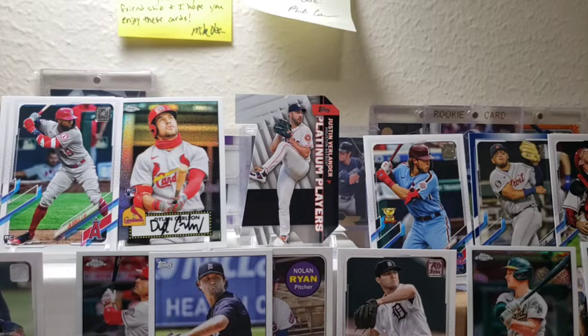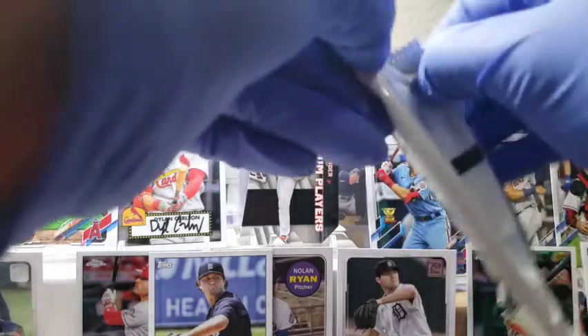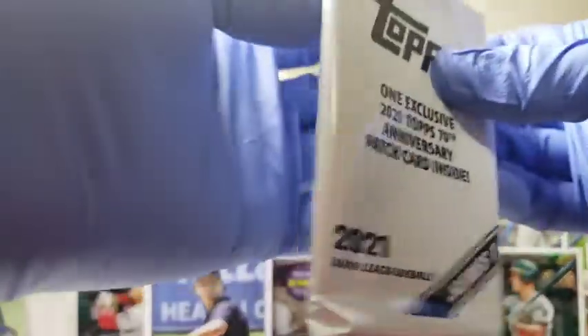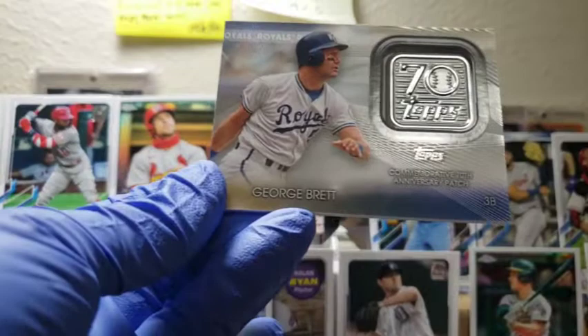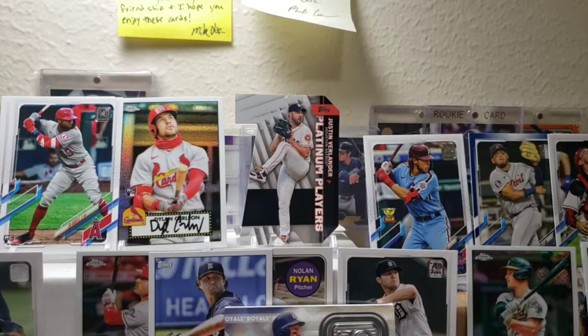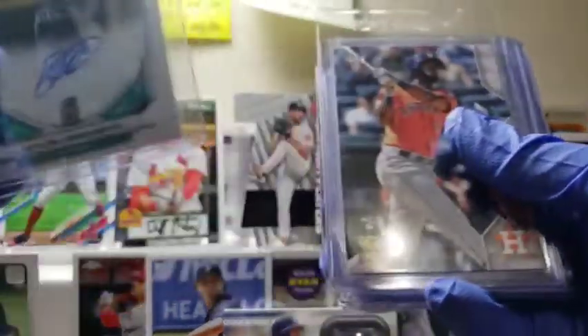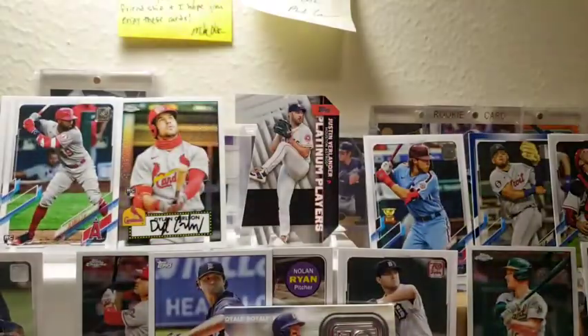We have our prospect pick giveaway and you could win a lot of these cards. To enter, all you do is leave your prospect that you're really excited for in 2021. Nice George Brett — I wish this was a heavy relic, but it's not. George Brett for the Kansas City Royals. Leave your comment down below who it is, be publicly subscribed, and you can win a lot of cool cards. Nice Yordan Alvarez rookie — his stock is up. My Kesson Hira, Randy, Brian Abreu, and a Daston Brown.